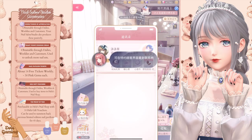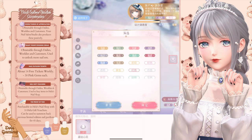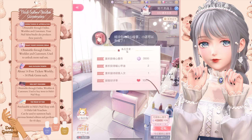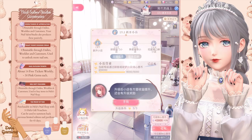Number two, do VIP customers' nails as soon as possible as they give you a lot of coins to level up your studio. Number three, constantly check the bottom right corner because you don't want your passive earnings to fill up. When it fills up, you won't earn any coins passively.